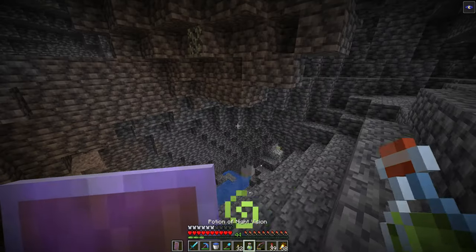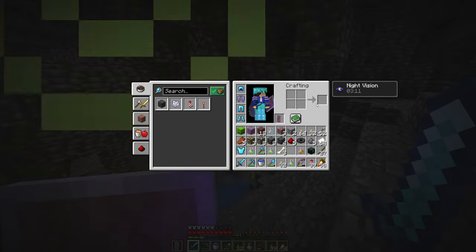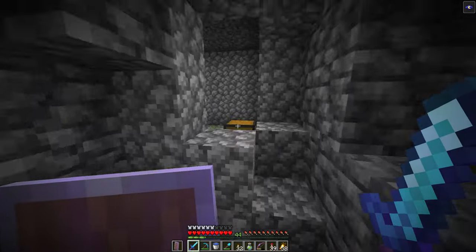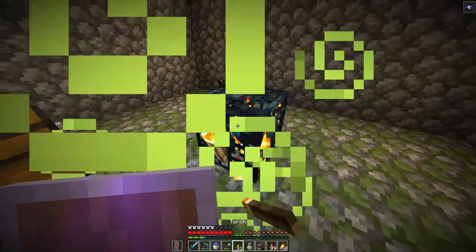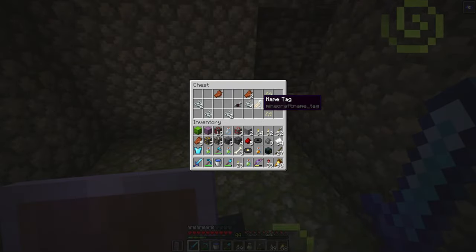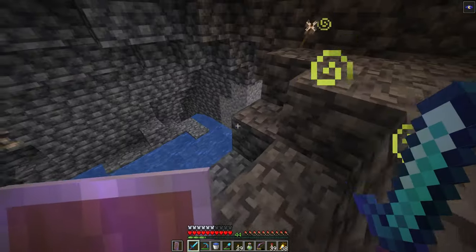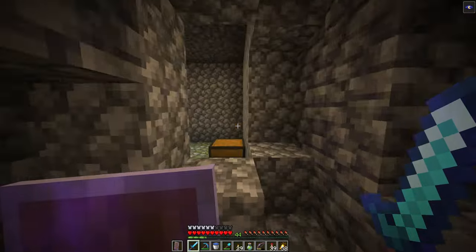I'm using night vision potions and I'm looking for redstone. I'm in the deep slate layer and I found a spawner — a zombie spawner. I light it up a bit. Not really anything good — a saddle, I don't really need more. A second disc, nice. I don't really need anything; I just wanted to show you guys that I did find a spawner.